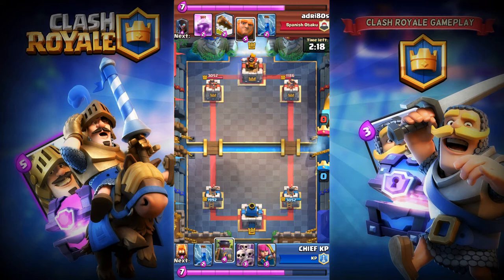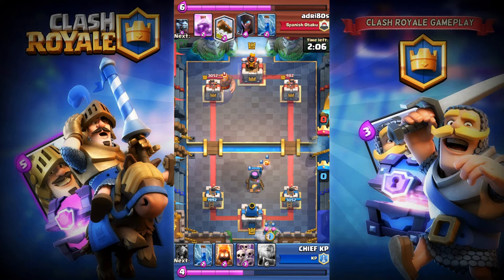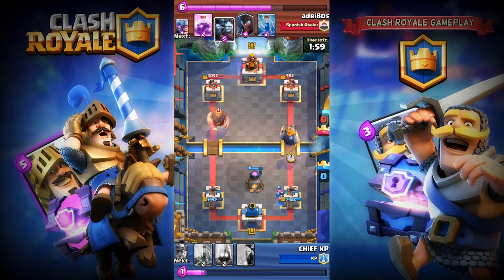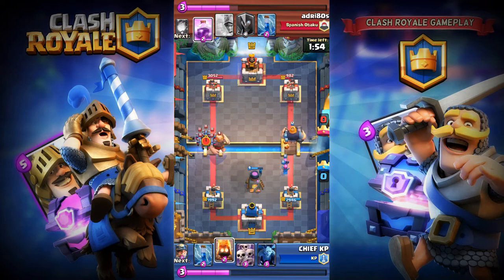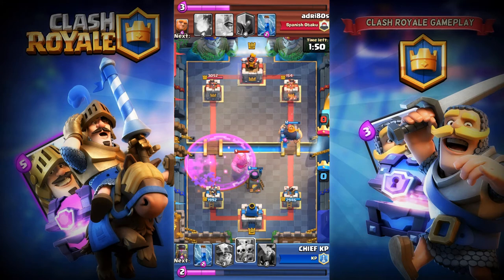I need damage on the crown tower because his Archers are level 11, which is similar to mine. My Royal Giant is tanking and preventing damage to my Minions. He's playing Regen on the back and my Archers are in the back too. I can easily take out that Royal Giant with my Skeleton Army, so I'm gonna fire up the Furnace and send Minions out.